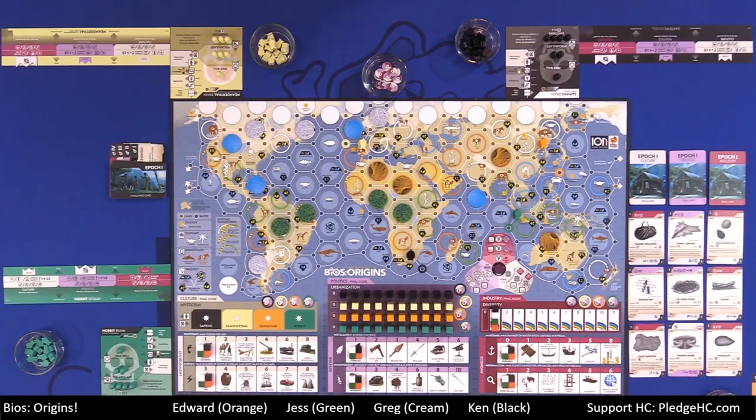On the left-hand side of the board, we have the challenge deck, which is the timer of the game. It is comprised of two different types of cards: challenge cards that are horizontal or landscape orientation, and comet cards which are in portrait orientation. Up above the board, we have the victory point chits.